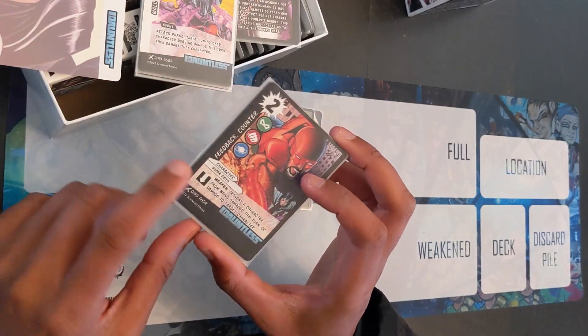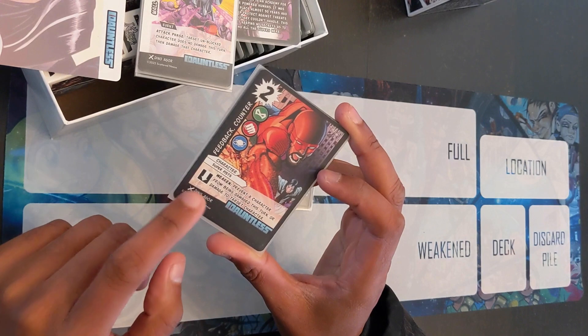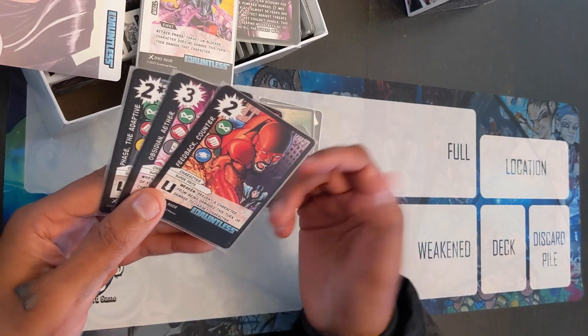Then we have Feedback Counter. He's two impact and sci-fi type. He's super and fists. Weaken: prevent a character from being damaged this turn, or damage a target character. So he just gets to choose — he can save someone or hurt someone.